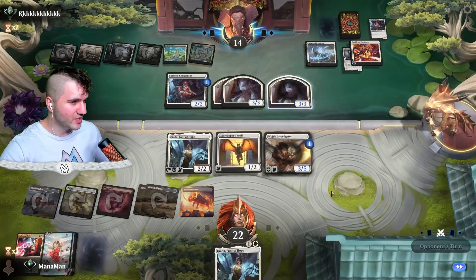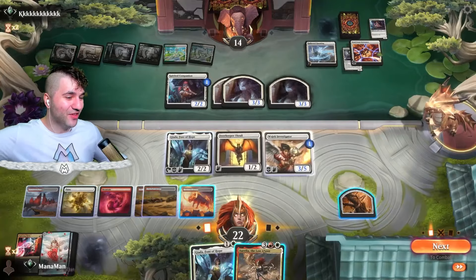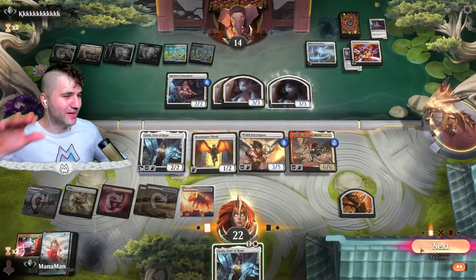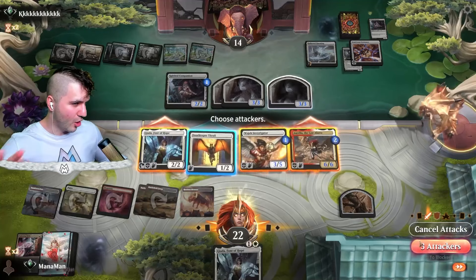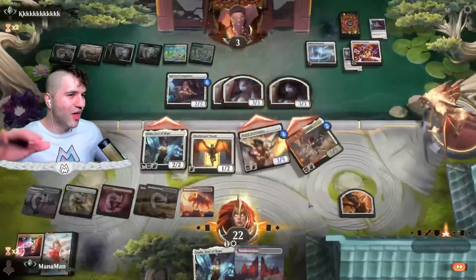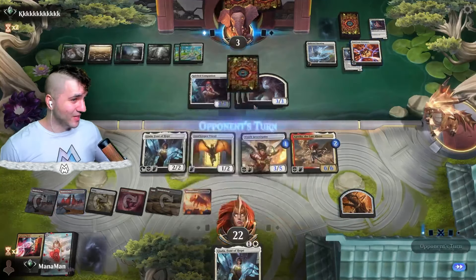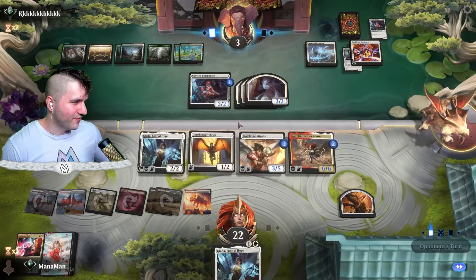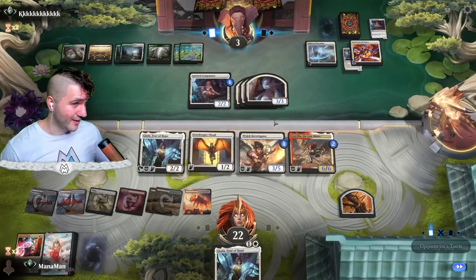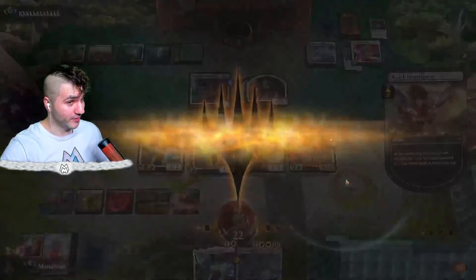Hollow Haunting — let's go for the Lightning Helix on the Spirited Companion to kill that nonsense, because it could get ugly quickly. Goodbye! Now these are three/threes — a little nerve-wracking. They don't swing in — watching the Investigator, obviously. Now we have Aurelia the Law Above, we are looking good! Drop it down, a six/six Aurelia. Let's swing in with three to get our card draw, keeping the Doorkeeper Thrall back just in case. Sundown pass, no big deal. Three to 22. Drop this down and we can crack the clue token — we take the W!